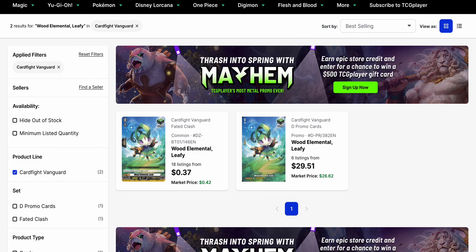Then you've also got Wood Elemental Leafy, which is given to the top eight players of the Constructed Cup. It also has the same textured foiling like an SP, and has six listings overall starting at $29.51, and a market price of $26.62, which is okay for now. As more get into circulation, we should see prices drop on this one, as it's much easier to pick up than the crit trigger. If you want the original common, $0.37 is the lowest listing and the market price is $0.42.